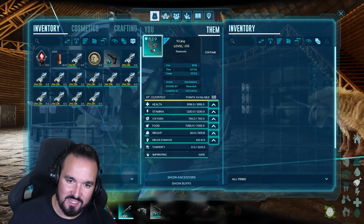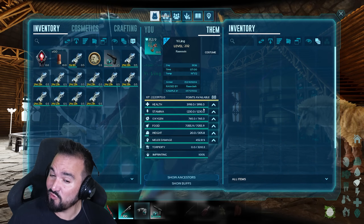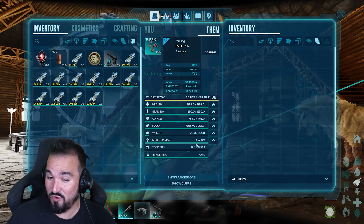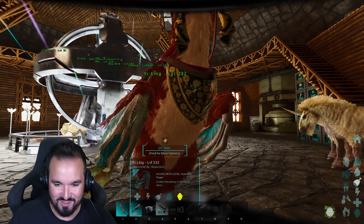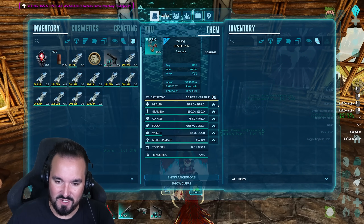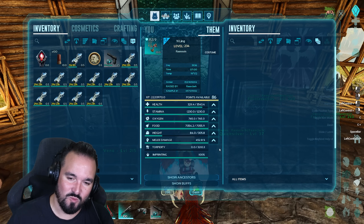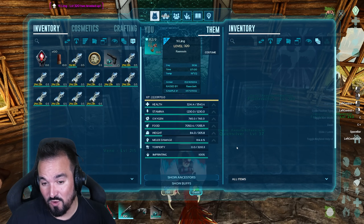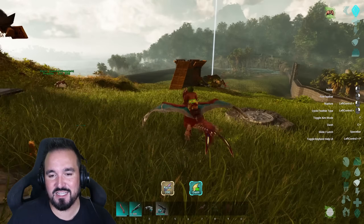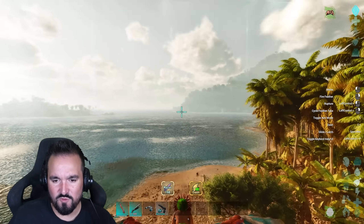We've got a bred imprinted Yiling with a giant saddle on it. Off the bat with 36 points in health and 41 melee, not a bad start — 3k health, and that melee is pretty disgusting. Certainly a good bit of stamina. That weight is absolutely atrocious: 300 weight, dude. How do the levels go? What's the level increase looking like? Health — not bad, 35 per point. But I feel like I shouldn't have wasted that because we want to pump pure melee.